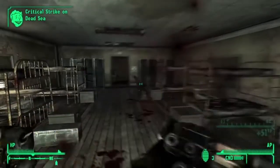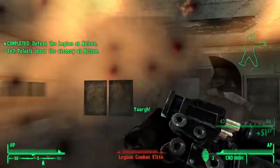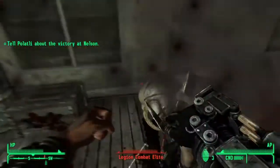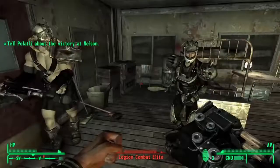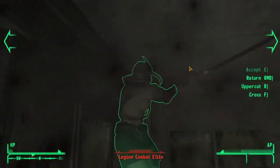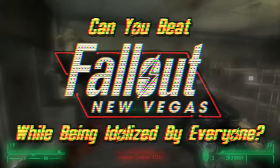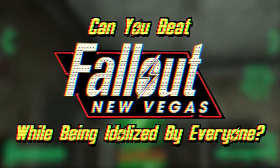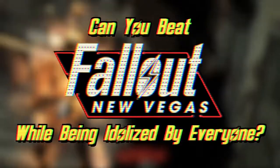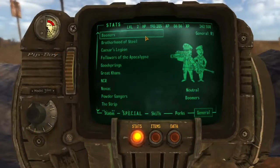Unlike Fallout 3 and 4, Fallout New Vegas has a reputation system that keeps track of how the factions — like the NCR, Legion, and Great Khans — feel about your character. Most people pick a faction to side with and do whatever's necessary to keep them happy. But what if them being happy wasn't enough? What if you wanted every faction to worship you like a god? Can you beat Fallout New Vegas while being idolized by everyone?